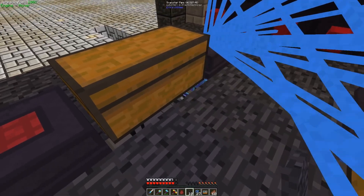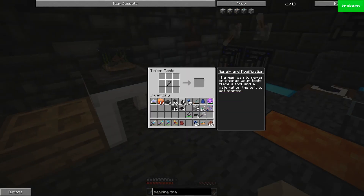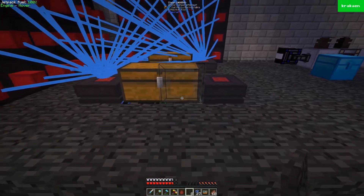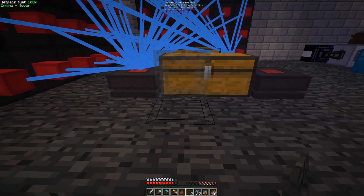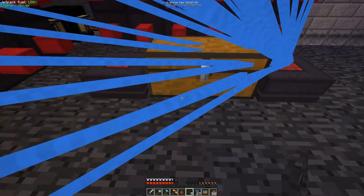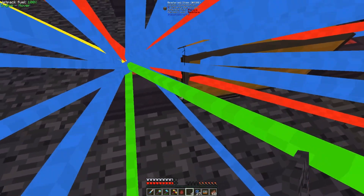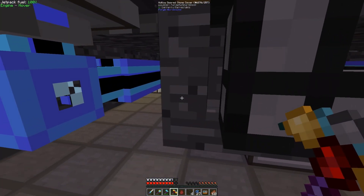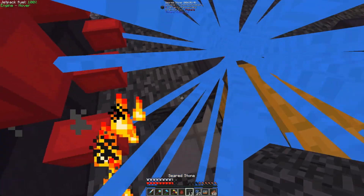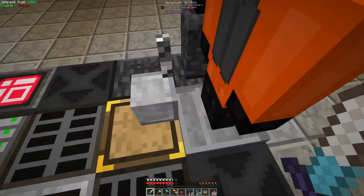There we go. But this one needs a little adjustment. Come here. Boom. Let's put this right in here. I know it's not the prettiest to have these chests, but they're doing the work. Except this one didn't go to the right place — it placed there. Alright, so these are done. There's only one more thing I really want to automate and it's these machines at the bottom.